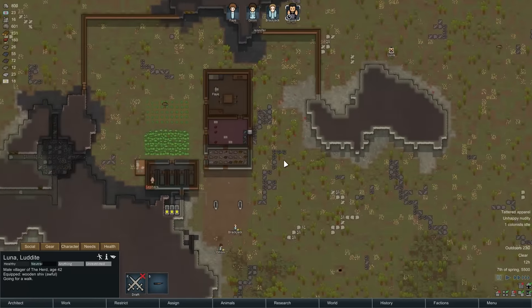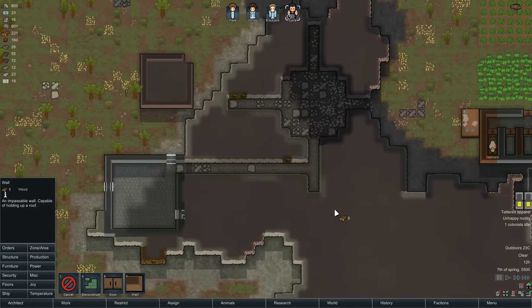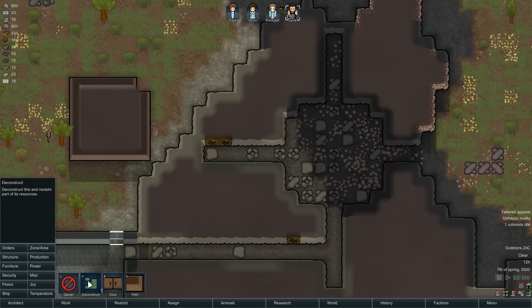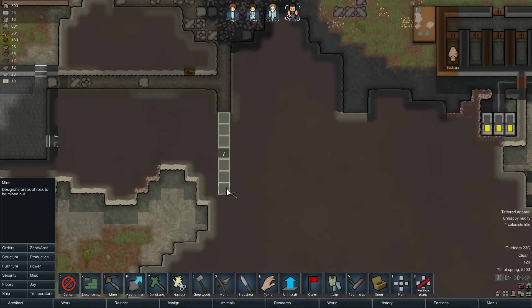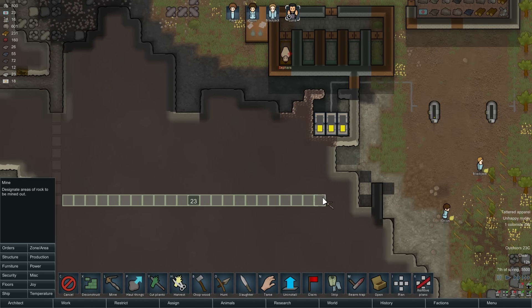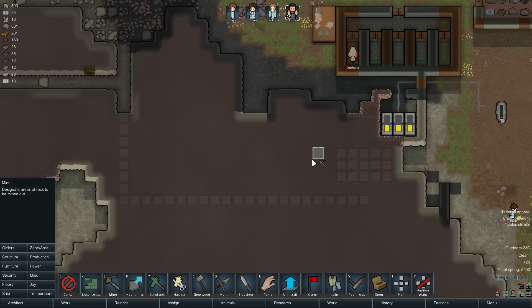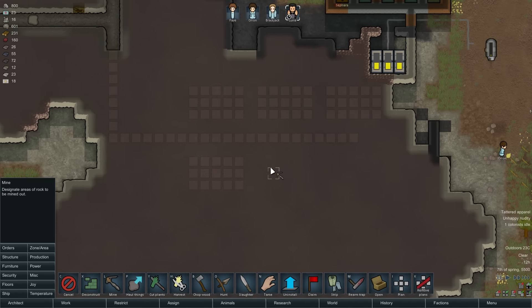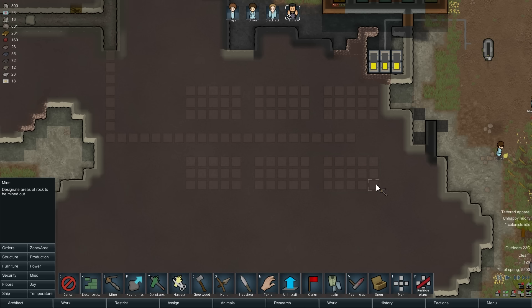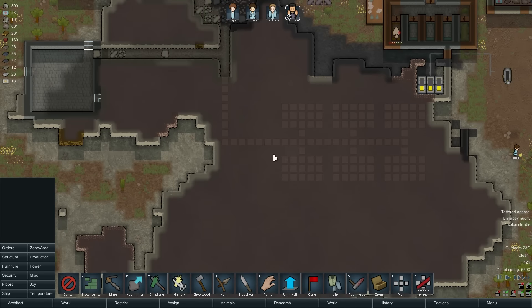So let's mine down to here and across to here, and see if we can get some decent-sized, but not giant, bedrooms — little five-by-three bedrooms. I reckon that should be okay. Get a couple on this side as well. These are just going to be little one-person bedrooms. I know that eventually colonists will get married or date each other, but we can deal with that when the time comes.